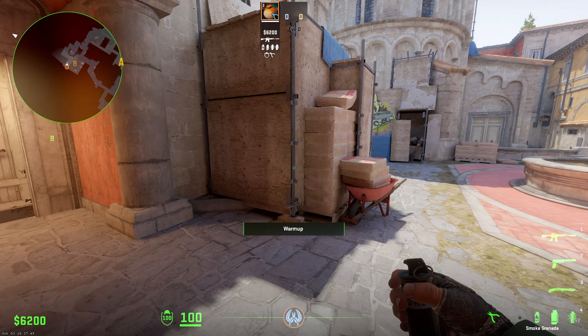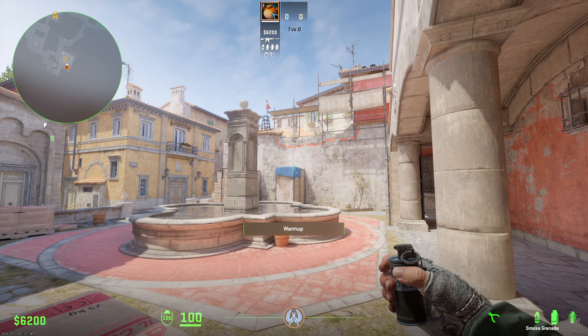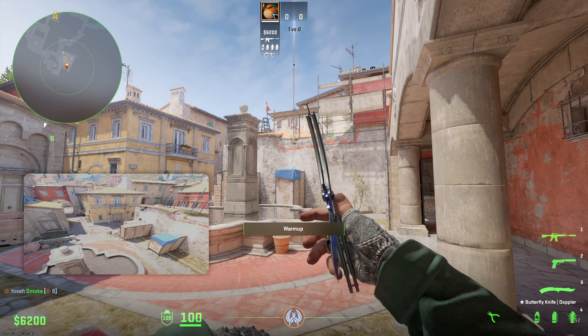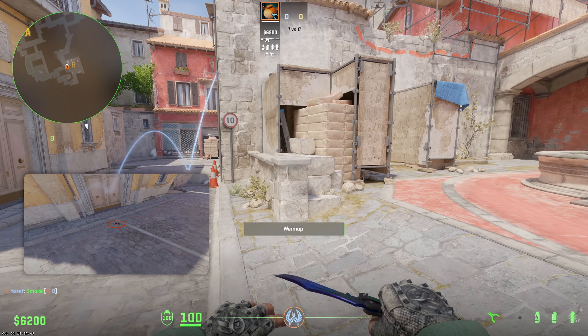The next smoke is from dark. You're just going to walk into the corner with the wood wall and the sandbags. You're going to aim at the top right of this box and then just jump throw. The smoke's going to land perfectly.